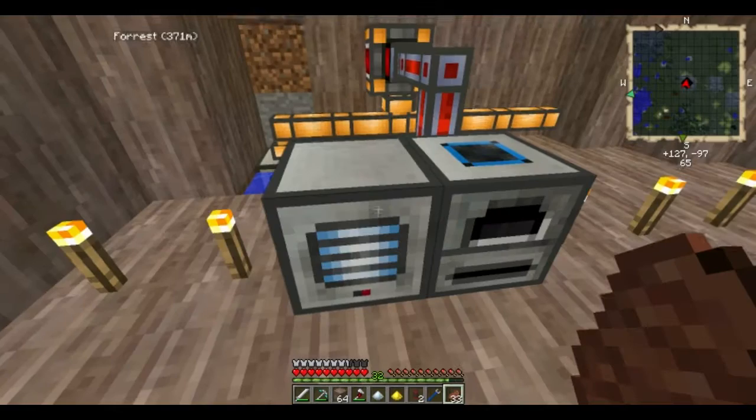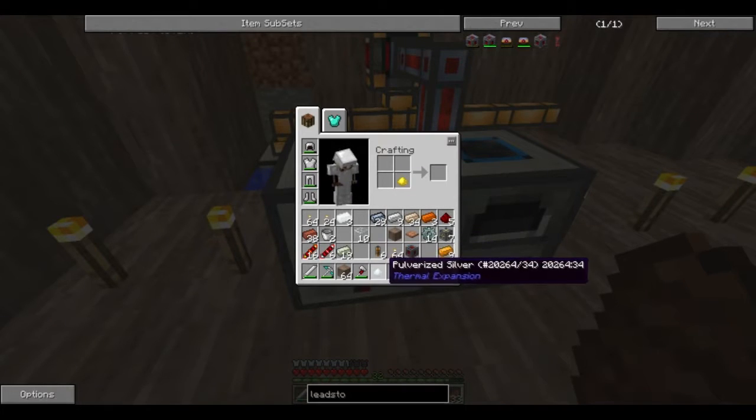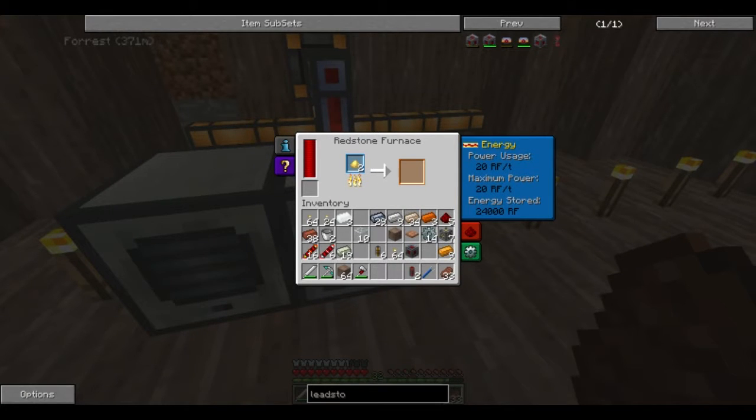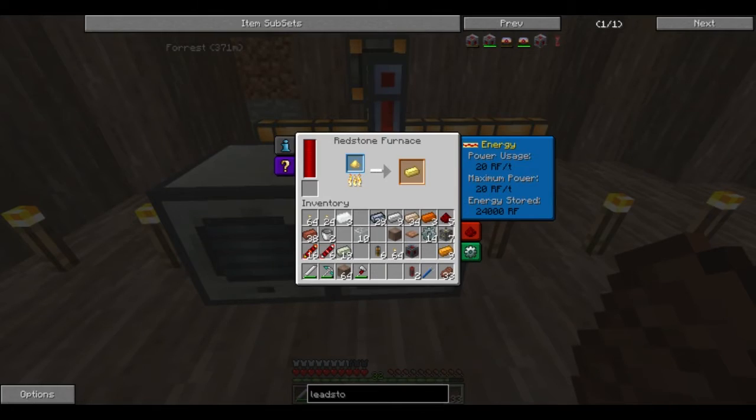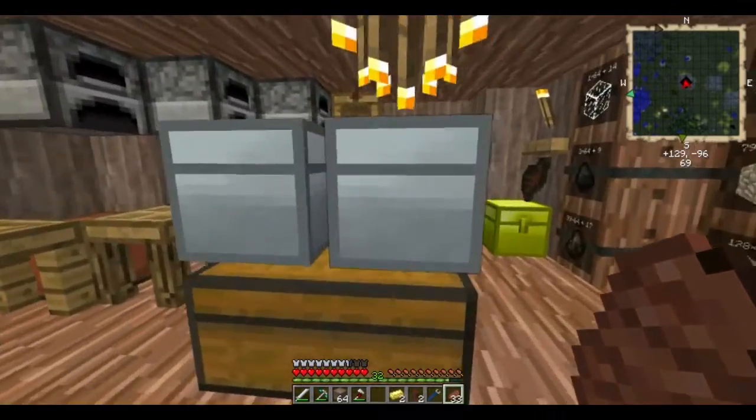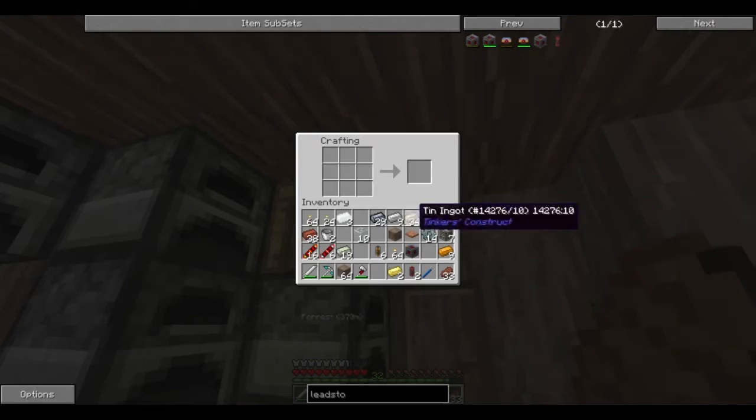I keep calling it the wrong name, and I don't know why — it's actually really bugging me. And then you've got your redstone furnace — maximum power usage of 20, so this is as fast as it cooks, which is pretty damn fast. Especially considering it's being powered by steam, which is basically nothing right now.